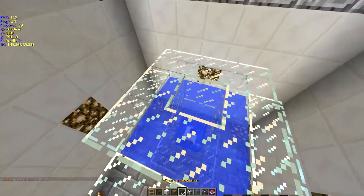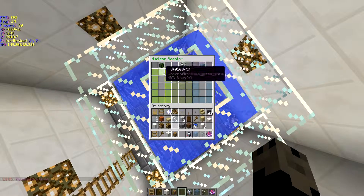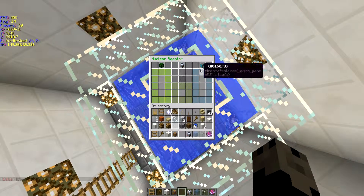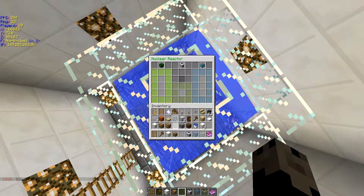So once you put that in there, you can access it by right clicking on it. This is the fuel slot, as you see up here — this is the place where you put plutonium. And this is the coolant slot. The plutonium isn't necessary, but the coolant slot and the fuel slot are necessary.